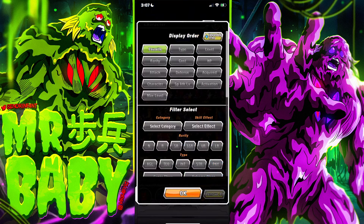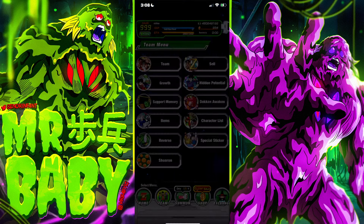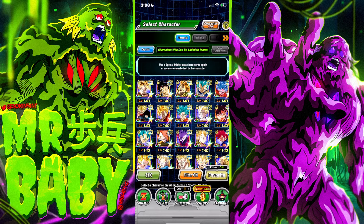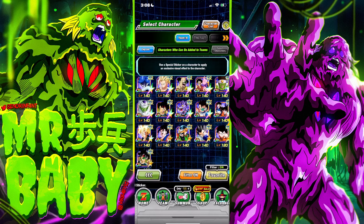The way we're going to do it: since we have 10 stickers to apply, we're going to give one to the extreme class and super class variant of every single type, which will equal 10 at the end of the video. Let's start off with super AGL. Let me go to items first, go to special sticker, click on the sticker, and let's go ahead and apply these stickers accordingly.